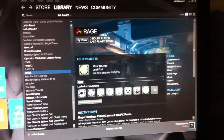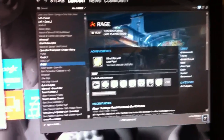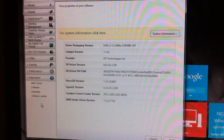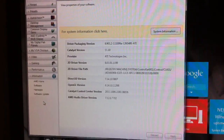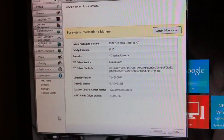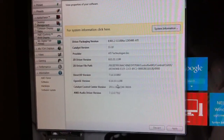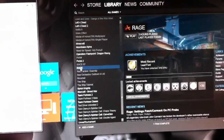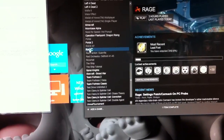This is the latest Steam updated RAGE, and this is Catalyst 11.10 preview, which was released by AMD as a potential fix for the RAGE texture pop problems. I think it also had to do with stuttering — I never had this stuttering before. We'll open it up here.